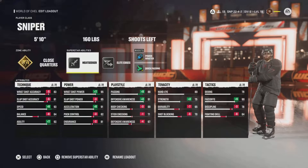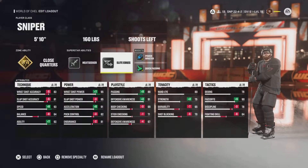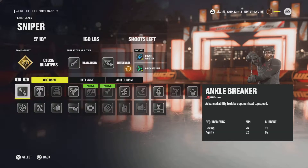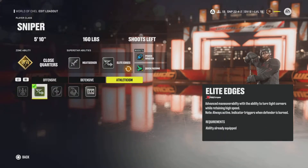Anything close to the net, it's going to be an absolute cannon. I'll eat it just to keep our speed, because obviously I have 93 speed, 91 acceleration, 92 agility. We're going to be going fast and we want to keep that speed going hard, so when we turn we get to keep our speed. As you can see, it's advanced maneuverability with the ability to turn tight corners while retaining high speed.